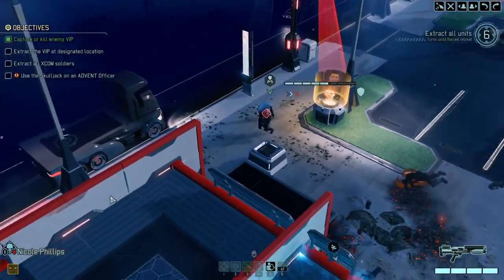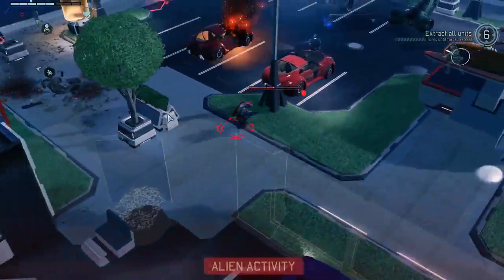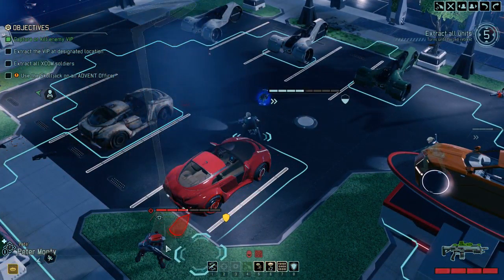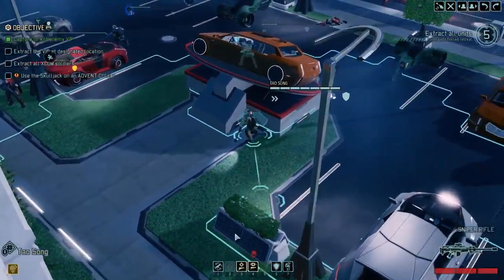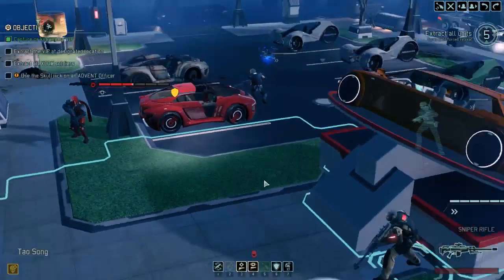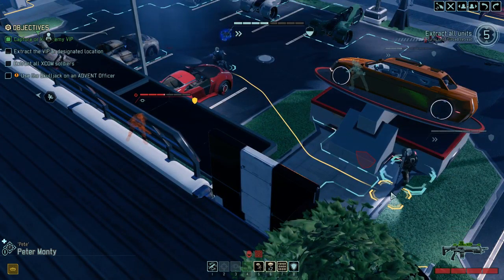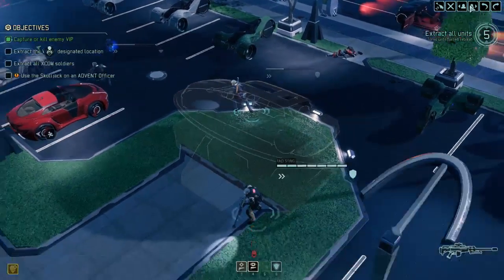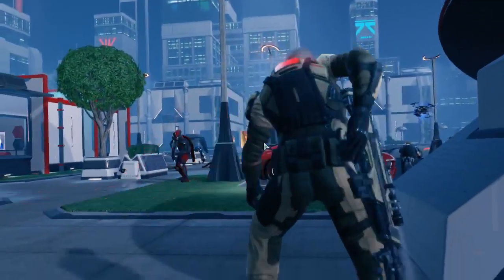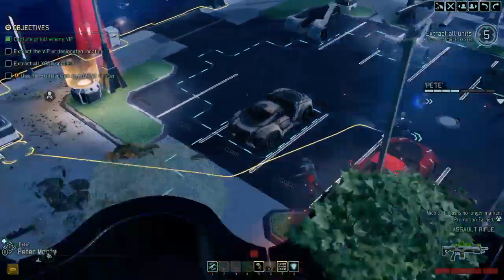Jeeves has a 21% chance to shoot the officer from her current position — let's take it. Didn't work out; I can't say I'm surprised. Song also has a 40% chance — hopefully this one will hit and we can move towards the extraction point. Also missed. Come on Song — this officer is doing a good job of dodging. Nicole has yet to move; we're going to move her far away from the officer. He's in Overwatch — that car is going to blow up next turn and could have Pete in the explosive range. He does not take damage. I think we can absolutely drop this guy. Does Pete still have a grenade? No, but Song has a grenade — we're going to put a grenade on this guy.